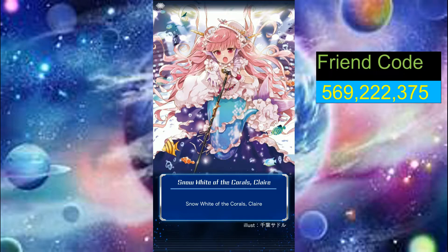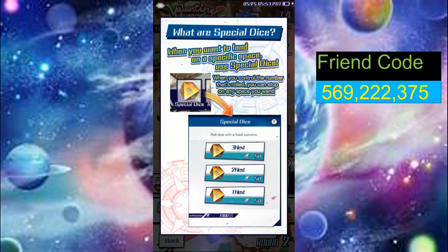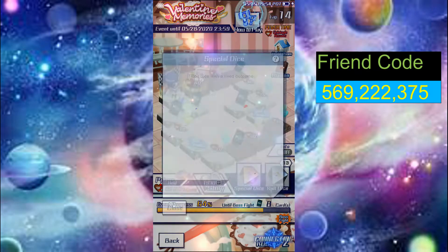I am gonna roll some dice just to show you how the event goes. This is how it works — just to give you a small guide. This event basically consists of rolling dice. It's like a monopoly-style board, but then in the event the story is basically it's Valentine's Day.